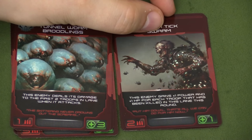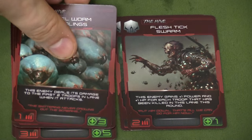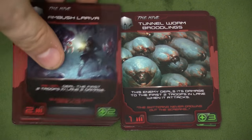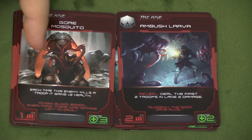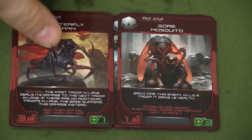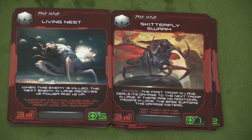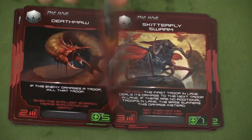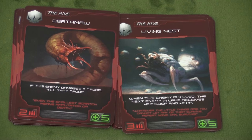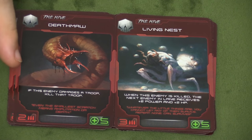The artwork, as you can see, is both good and extremely disgusting. The Ambush Larva does damage to the first two troops in lane two when it's revealed. Every time this one kills an enemy, it gains two health, so don't let it kill anything. This guy here basically makes your first troop attack other people. The Living Nest. I believe we're now into Wave 2. This enemy, when he's killed, the next enemy gets plus two power and plus two hit points, so he kind of sets up for the next person. The Death Maw.